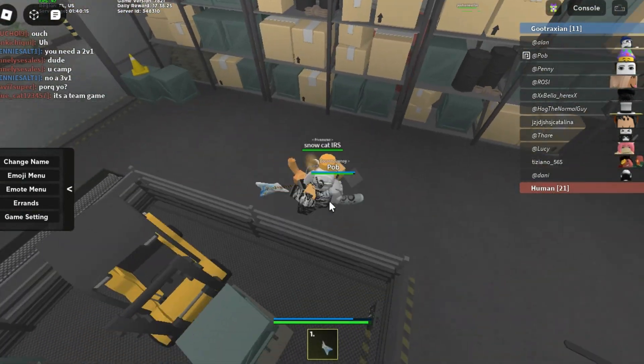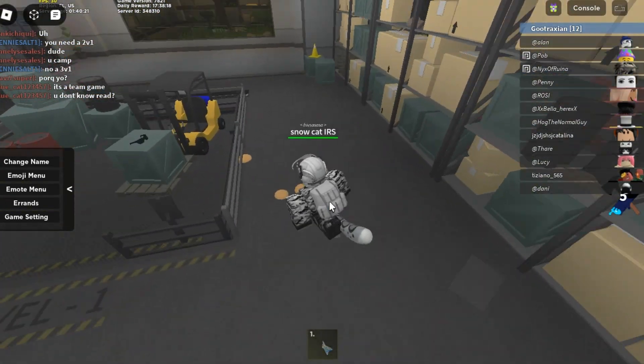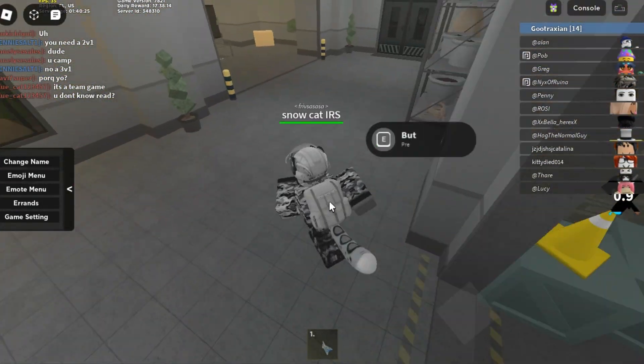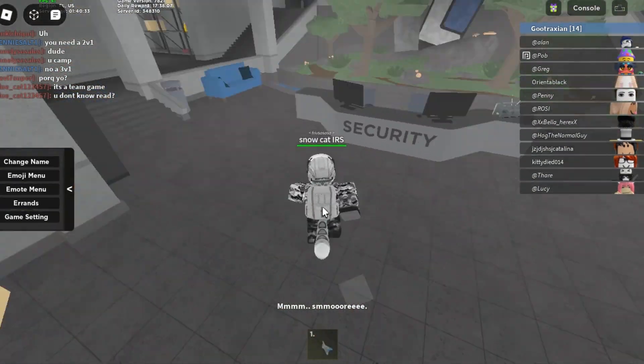The blood toggle will not be turned on when you first join the game. You will need to activate it yourself by going into the game settings panel. After that, you will be able to see a small amount of goo dropped on the ground when someone gets hit by a weapon. Don't worry — the blood cannot infect you.